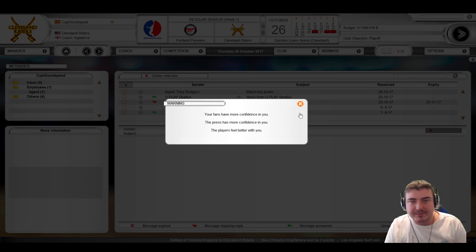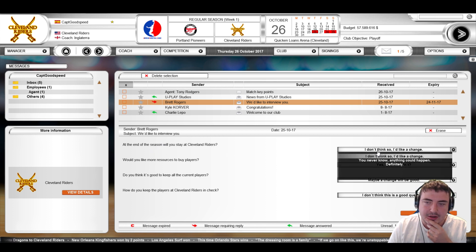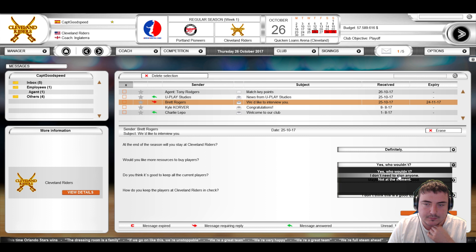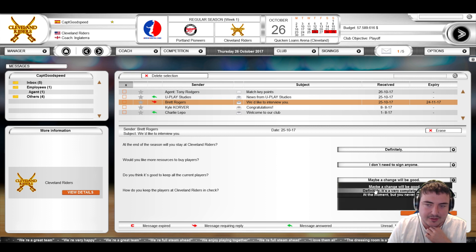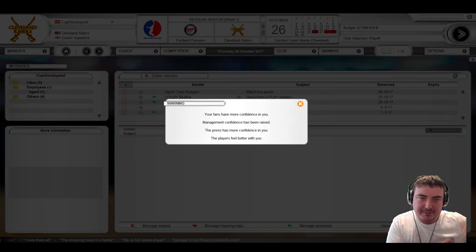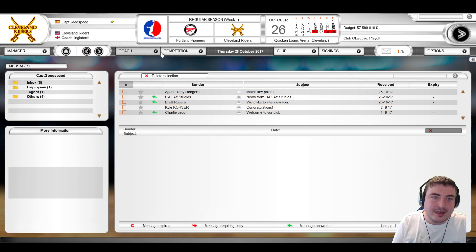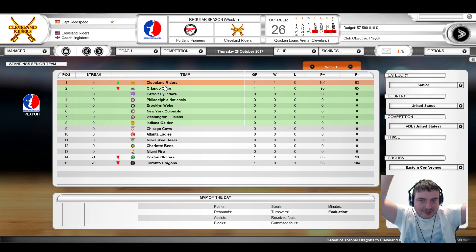Let's do some interviews at the end of the season. 'Will you stay with Cleveland Riders?' — Definitely, of course. 'Would you like more resources to buy players?' — I don't need to sign anyone. 'Is it good to keep all current players?' — Definitely, it's a very complete team. 'How do you keep the players in check?' — I don't think this is a good question. Fans and management have more confidence — a perfect interview!